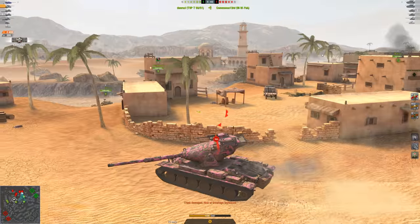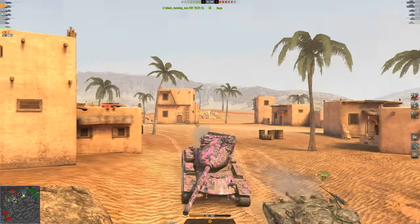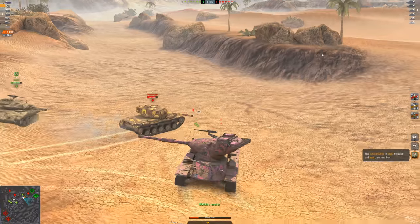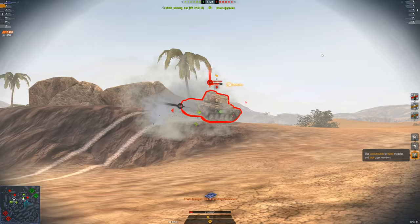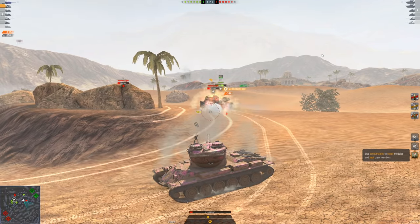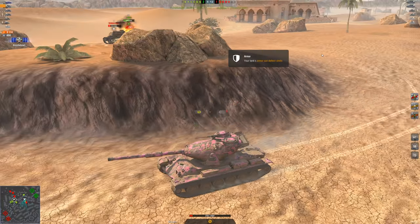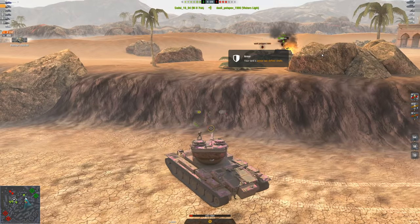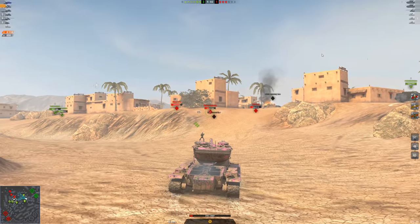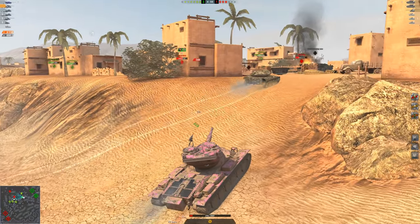That's a perfect example of where DPM is better in certain scenarios. If I was running the 450 alpha gun in this game, I would have been way worse off. But it always comes down to personal play style — do you like accuracy or alpha? I'm always an alpha lover, but running the high alpha gun just seems really boring. The armor is troll but not fantastic — most heat will pen through it, and the turret has massive cupolas that are easy to snapshot.